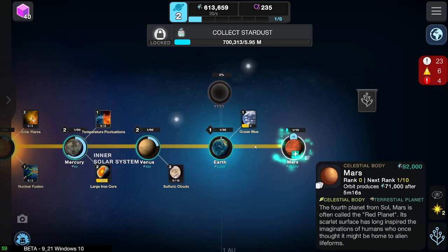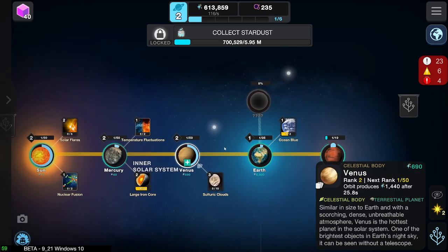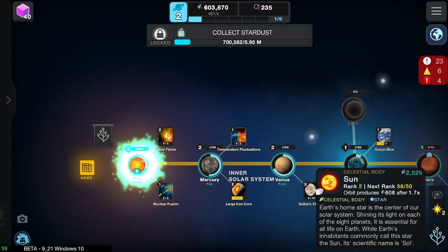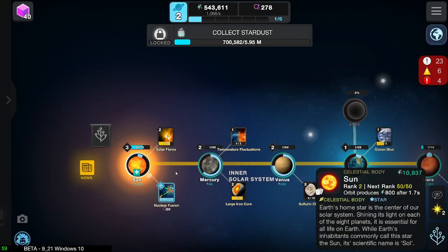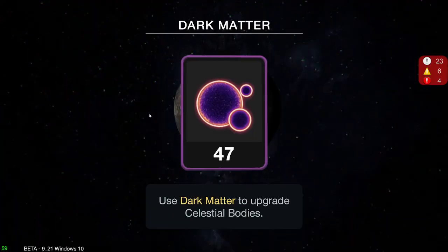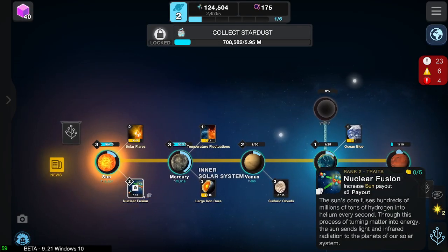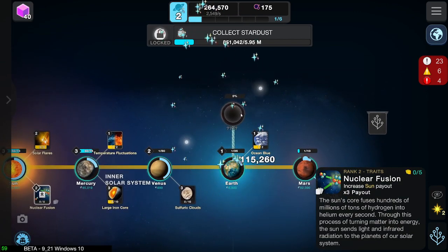And then we just need to collect Stardust. So that's not terrible - 1.04 a click. I'm gonna invest into the sun because it's quite fast. Go figure it orbits around itself quite quickly. Probably want to put some into Mercury as well, because that's decently fast as well. There we go - more from the sun. Times 3, that's a decent amount actually - like 3,000. Just collect that. And we've got the moon.